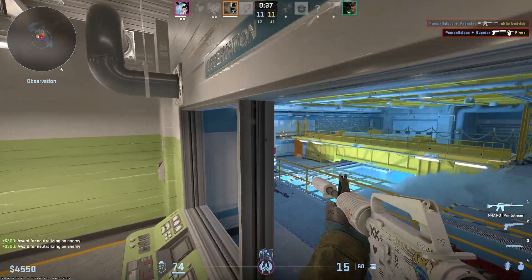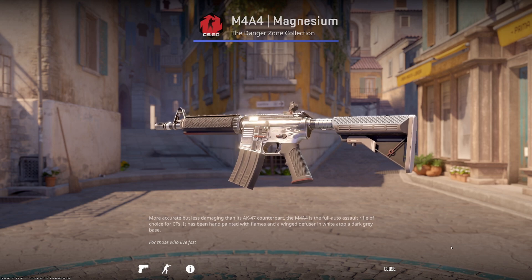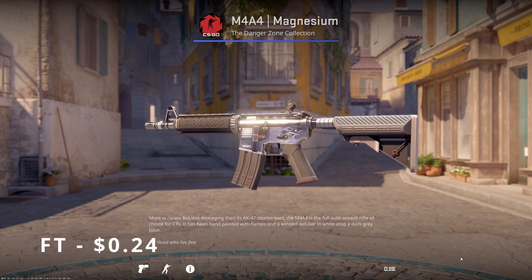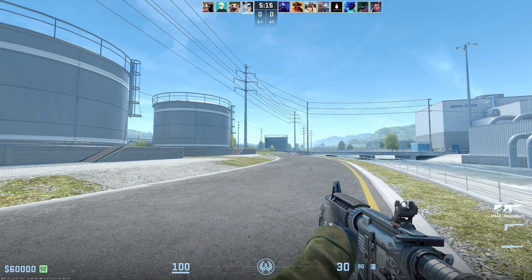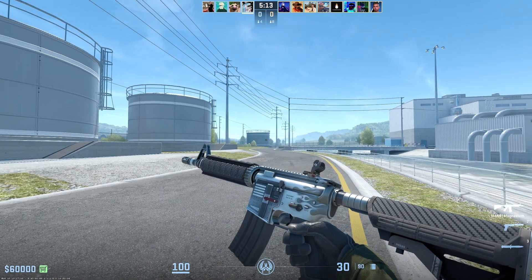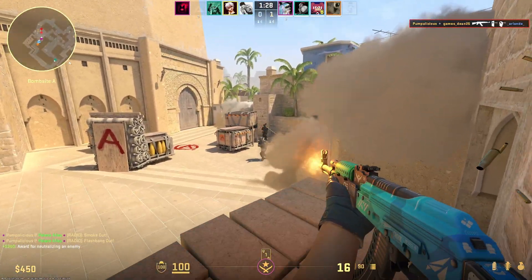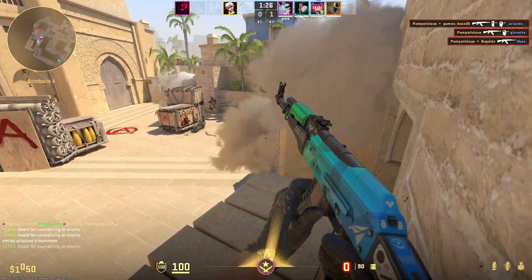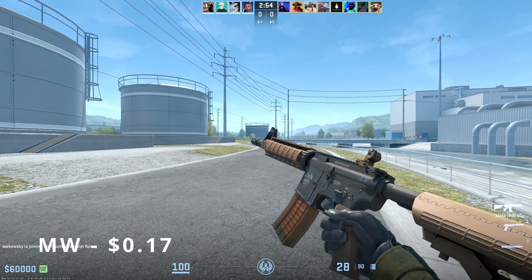For the M4A4, the best budget skin in my opinion has to be the Magnesium. While the flames are kind of corny, the lighting in CS2 makes this thing really shiny and gives a great subtle twist on the standard M4A4 design. In Field Tested, the skin is really cheap and is really one of the best budget M4A4 skins. If I'm giving more options, the M4A4 Poly Mag is a little more interesting than the default M4, even if the super military style isn't for everyone.